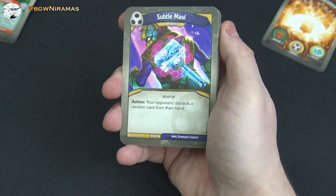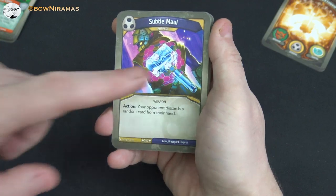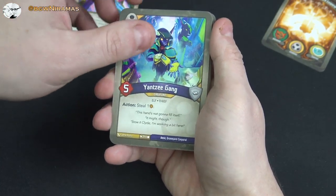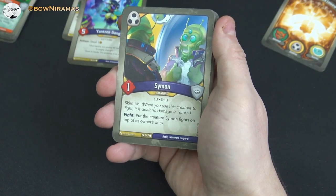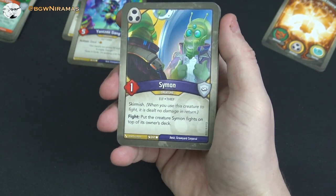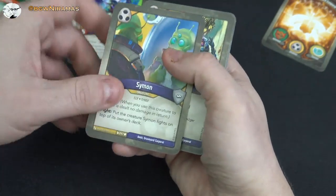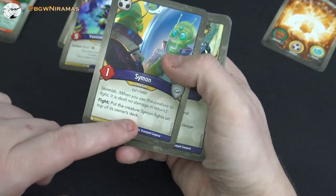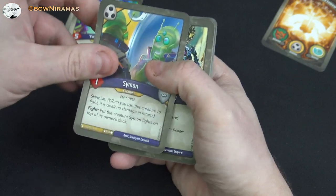It seems like the Saurians are saved for last — keeping the best for last! Subtitle Maul: your opponent discards a random card from hand. Yangtze Gang Firepower: action, steal one amber — always good. Simon, one power, skirmish: fight, put the creature Simon fights on top of its owner's deck. Really good for getting rid of a creature from the battle line. He has skirmish, so even if your opponent has armor it still happens, and it's not like poison where you need to deal damage.